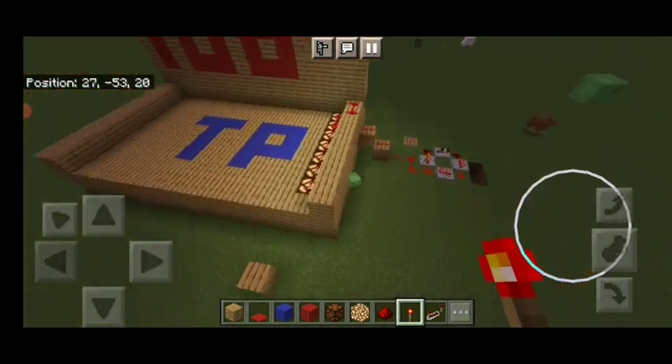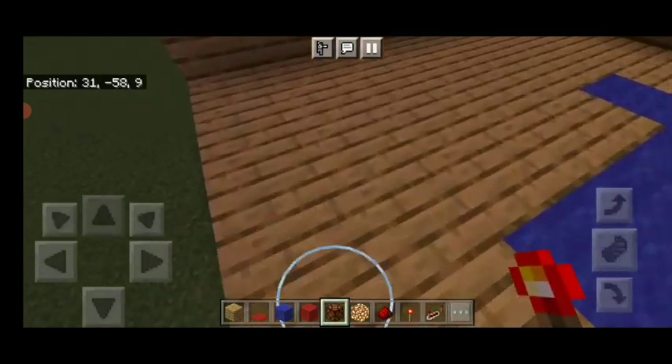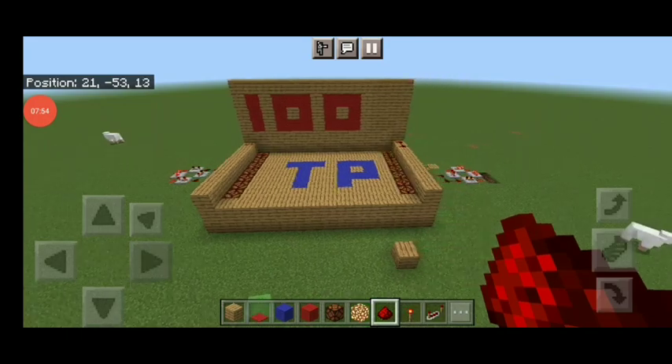The window is in a window. So it will be light when it comes. If you see, the window is in a window. Now let's do the 2x.